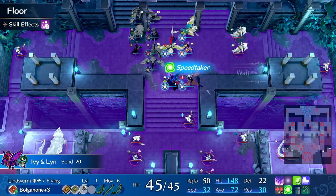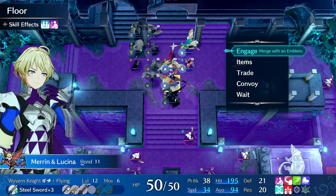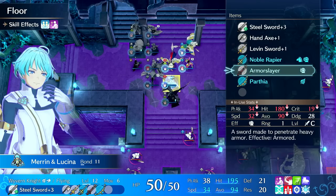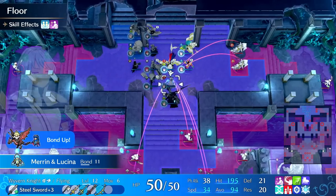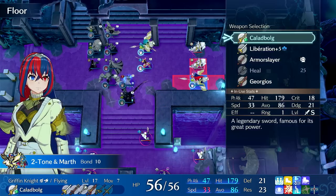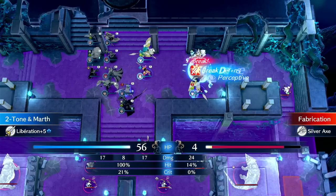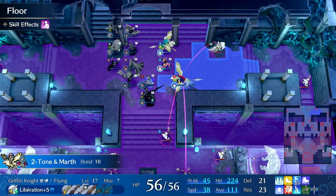We'll thin their numbers and tank this ideally. Let's equip a dodgy sword if we have any — just the bond shield then. I can canter, so I might as well kill one of these or damage it. If you break it, you buy it — that's what they told me.